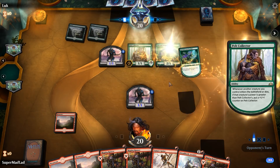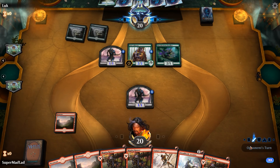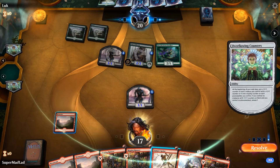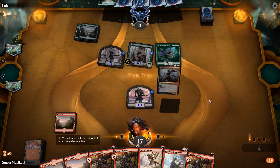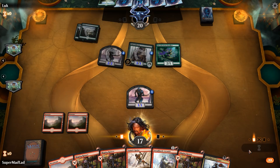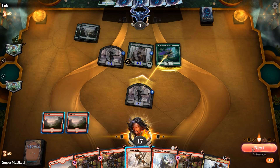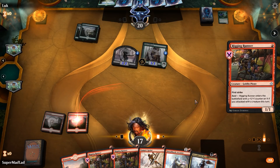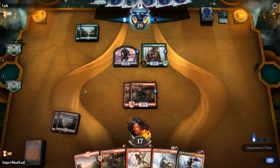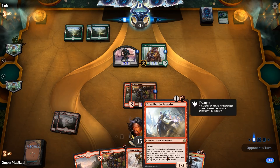Merfolk Branchwalker from our opponent — pumps up the Pelt Collector and potentially itself. Hit a land. We'll not block because we know they're not going to block with their Branchwalker. No red land — that would have been nice. Let's get swinging. They block. Okay — Rigging Runner, Rigging Runner, two 3/3 first strikers for one mana each. Much bigger than their Dreadhorde token. They're proliferating. Now Pelt Collector has trample and is bigger than my Rigging Runners, but if they attack I get the swing back. I'll double block here.